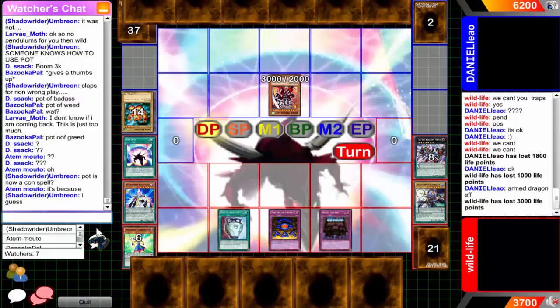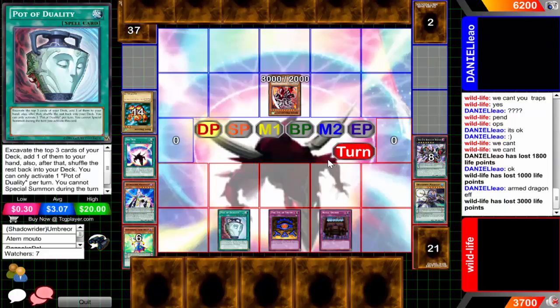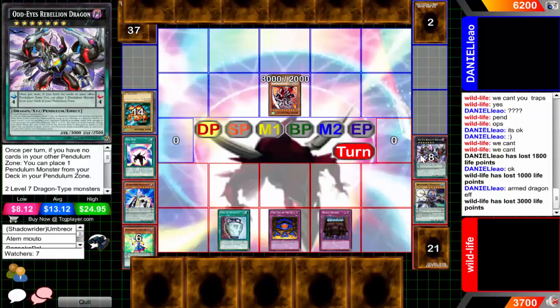Someone in the watchers chat was going to say that Pot of Duality is now a continuous spell - of course it is guys. He's going to be sending three cards in his extra deck to the graveyard, and I have no idea why he did that. Those should have gone to the freaking graveyard because of this guy's effect - wow, just now realized that. It sucks losing all these brain cells watching these videos - it's so hard to commentate when you constantly lose brain cells. He's just going to end his turn.